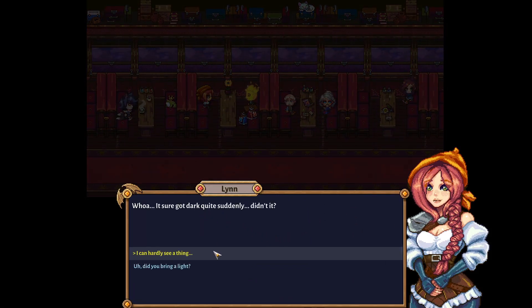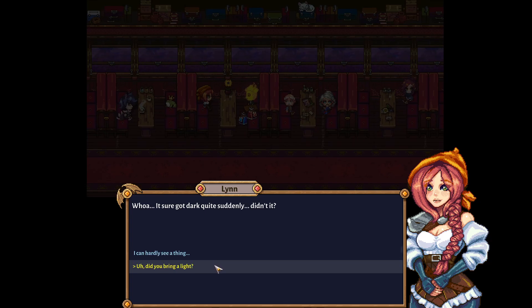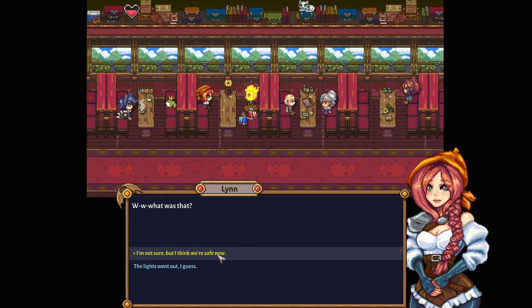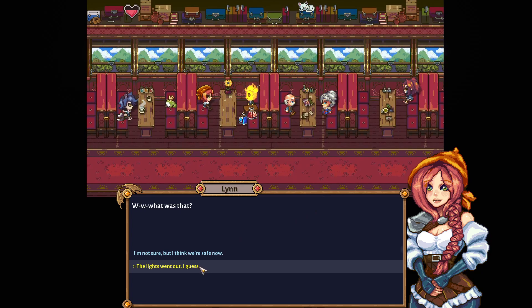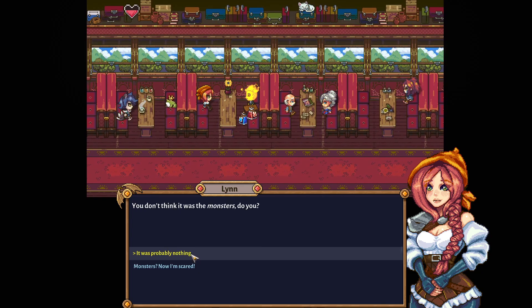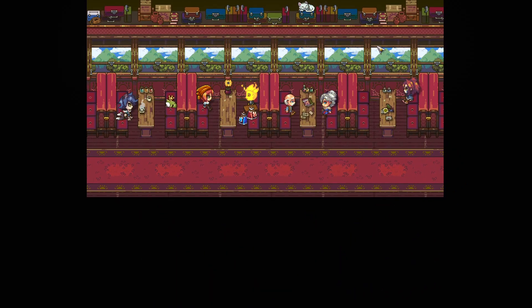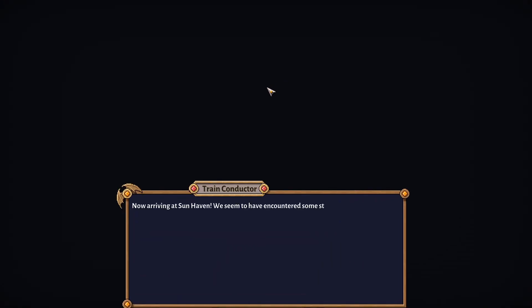'Did you bring a light? I can't see a thing.' 'Just stay calm, it will be okay.' 'You don't think it was the monsters, do you?' 'It's probably nothing. I doubt they decided to attack our train with magical darkness. We can't be too far from Sunhaven now, can we?' 'We should be arriving soon.' This is a gorgeous game, by the way. I love this opening cutscene — this is a lot better than the original.